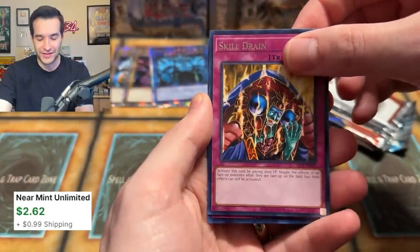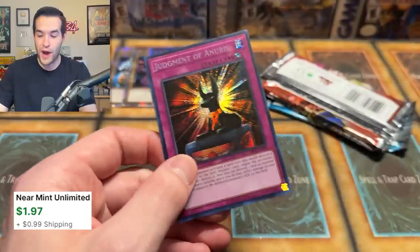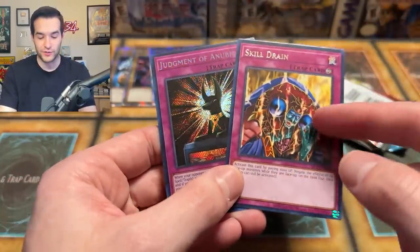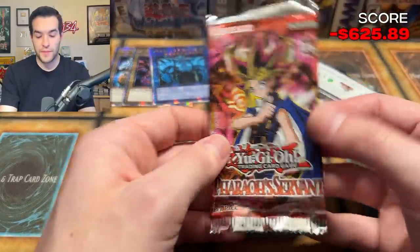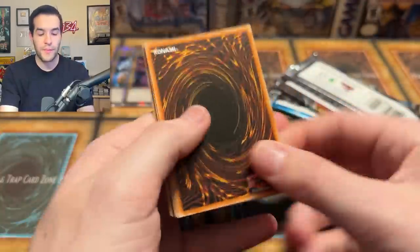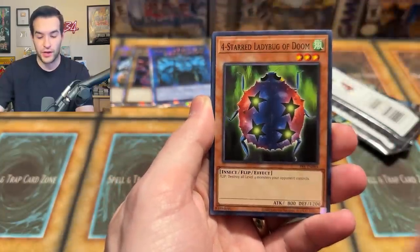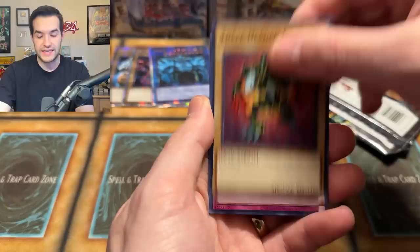Skill Drain — there we go, that's a good one. And a Judgment of Anubis — the double trap whammy right there. Even though Skill Drain as a rare is worth more than the Secret Rare, but that's just how it goes. Skill Drain will help us make our money back. With the promo packs, if we pull well, maybe we actually have a chance to at least get close.